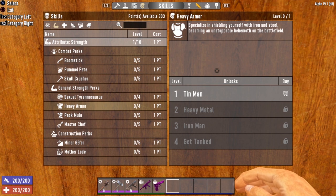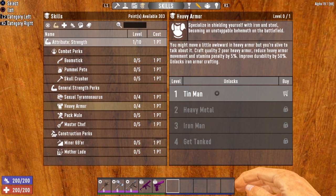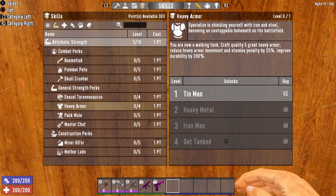The last perk in the strength attribute is Heavy Armor. This one is hit or miss — take it if you can, but it's not the most vital perk in the strength tree. It's much more beneficial to concentrate on your weapon perks and Sexual Tyrannosaurus. Unfortunately, heavy armor does not affect armor rating — all it does is decrease the penalties for wearing heavy armor, and those can be negated with other things. If you have points to spare, you will reduce the armor movement speed and stamina penalty by 25% and improve durability by 200% once maxed out.